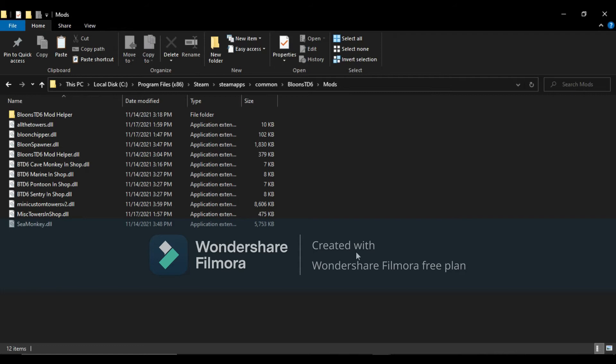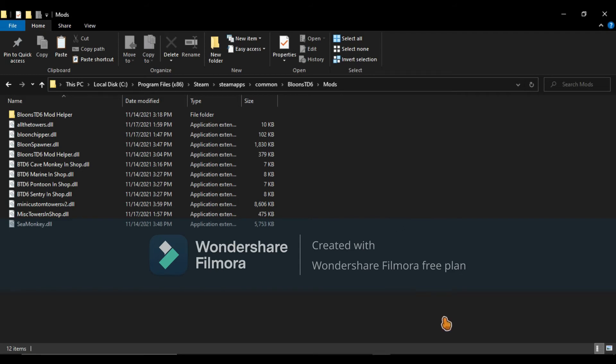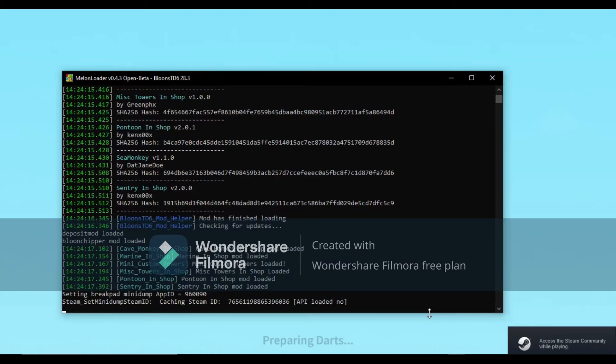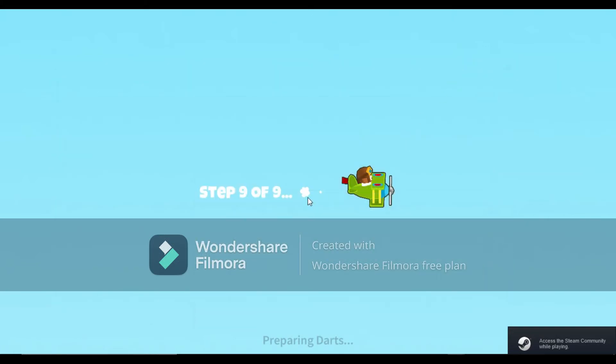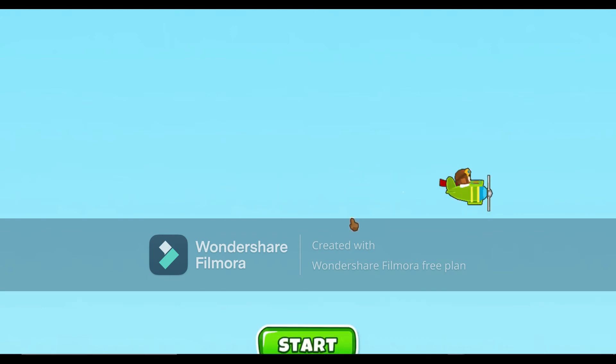Once you do that with every single mod, you should have these installed. Now go into Steam and tap on Play on BTD6. When it first loads it should pop up a screen showing all the mods. It may lag a little bit — it should lag. If it didn't lag, you know we didn't do it properly.